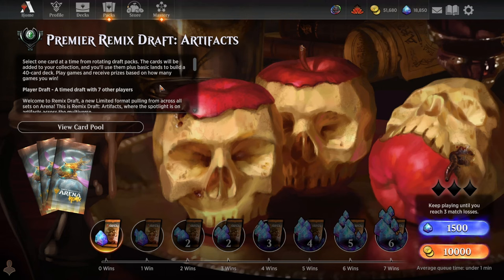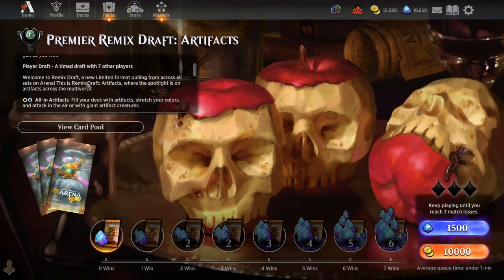They're taking cards from all over Arena, all different sets, and putting them into one draft format. But much like a regular draft, those packs still have the same number of commons, uncommons, and rares as any regular format, and you keep all the cards you draft — unlike the cube draft format. It's basically like a master's set on Arena — the Artifacts master's set.